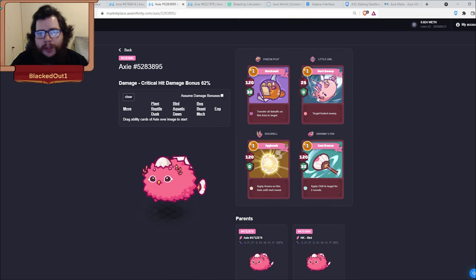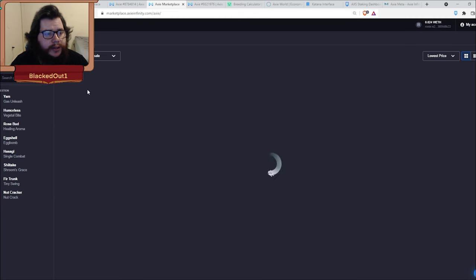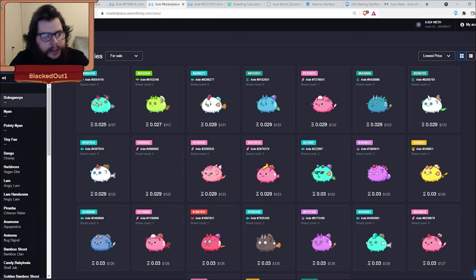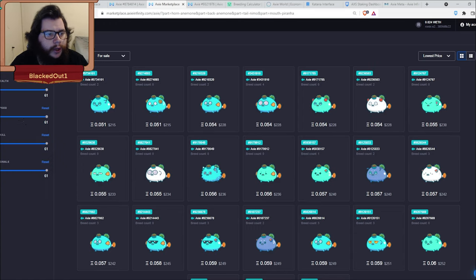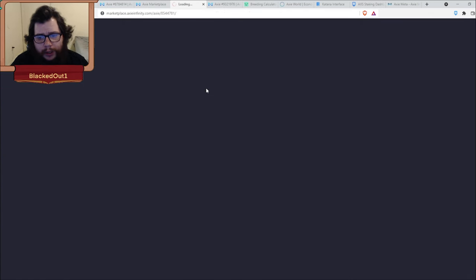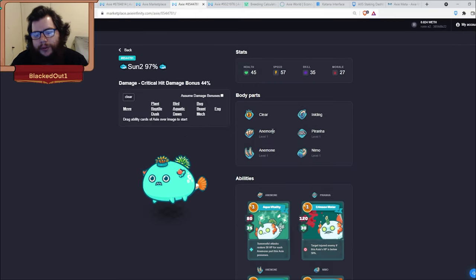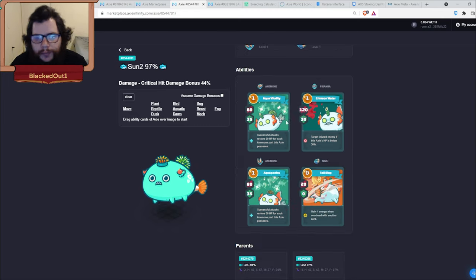Grandma's fan is nice overall because it prevents your opponent from going last stand, which is a big problem you'll run into with anemones — if your opponent goes last stand it can really mess up turns. Now let's cover the anemones. There are three different versions. The first one I personally like is the anemone with piranha. For double anemone with nemo and piranha, you want 57 speed, and you'd run two of the same style.